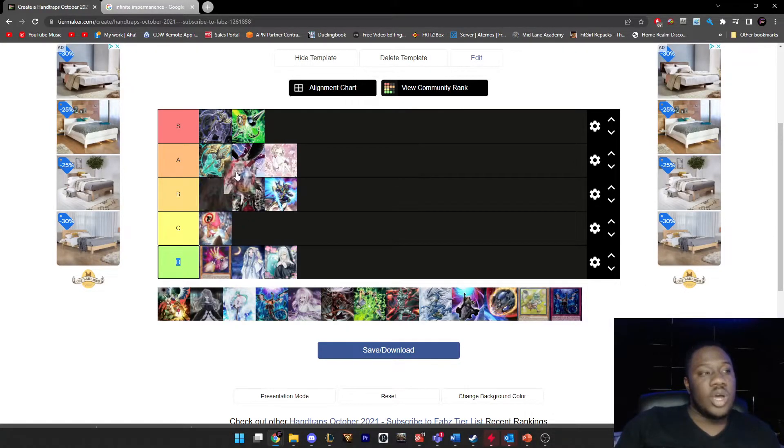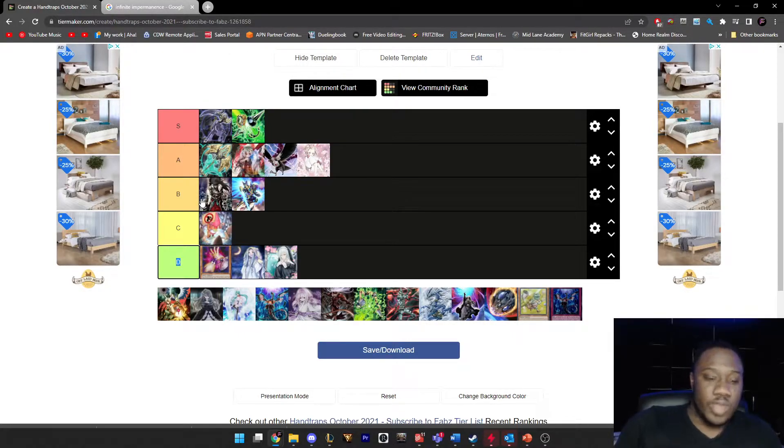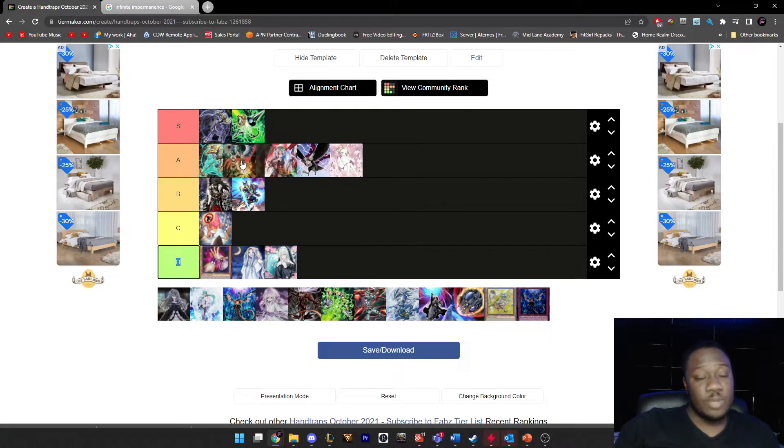Ghost Ogre is going to be another A tier hand trap. It's just good and deals with a lot of different decks right now. We have Flundereeze's field spell, Journey of Destiny, Swordsoul when they normal summon Tenyi, and Halk decks going into Crystron Halqifibrax into Auroradon. Ghost Ogre is usually live. It's also nice against Accesscode Talker to destroy Accesscode if they attempt to use its negate effect. Just a really good hand trap — I usually play it at two in most of my decks.